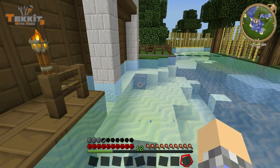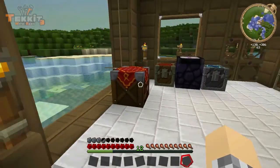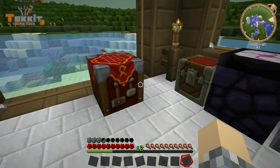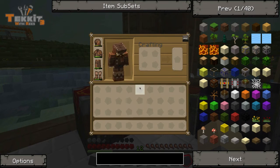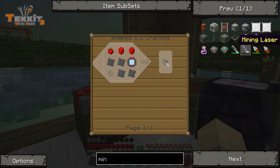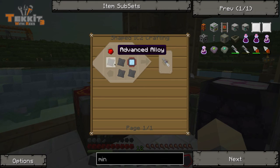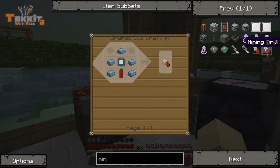For some reason it looked like a bat box. I was trying to figure out why there was a bat box underwater, but no, it's dirt. But we're not going to make a fuel powered jetpack, we're going to make an electric jetpack. So let's see which one should we do first — let's go with the mining drill.